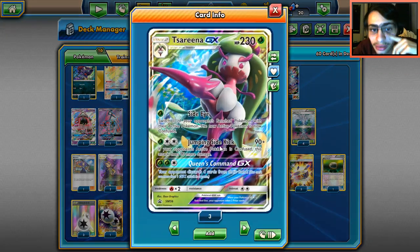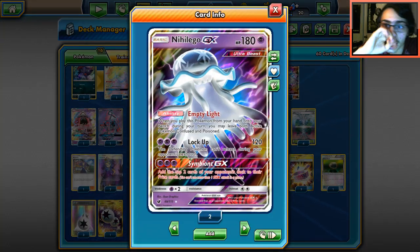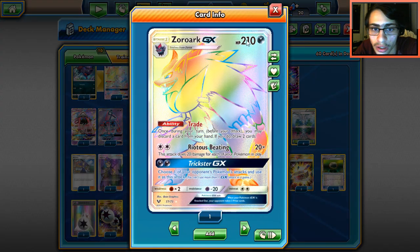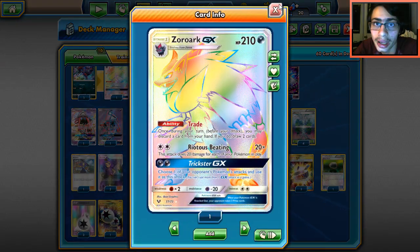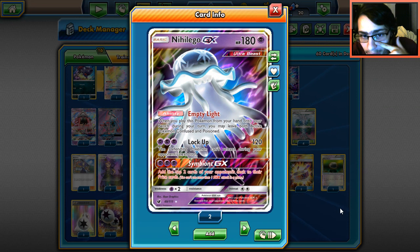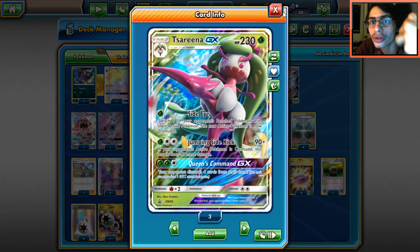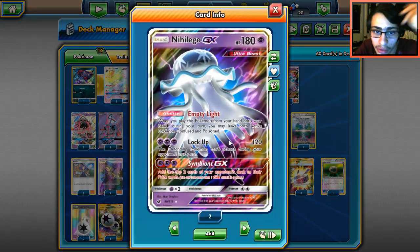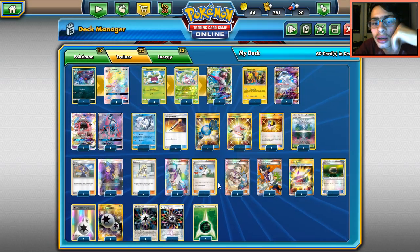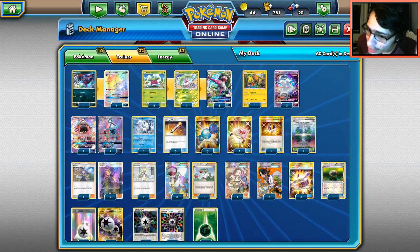Four DCE because we need it for Jumping Sidekick and Zoroark. Three Rainbow Energies — they go with the Nihilego combo, and sometimes we can use Rainbow with Trickster GX or Tapu Cure to heal Serena. Most importantly, we might be able to power up Symbiont GX to turn the tide, since this deck is really clunky and slow. Five Grass Energies — five because a lot of decks play Enhanced Hammer now, so Rainbow isn't always reliable for Serena.